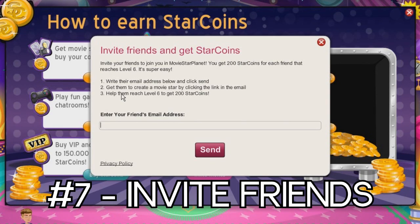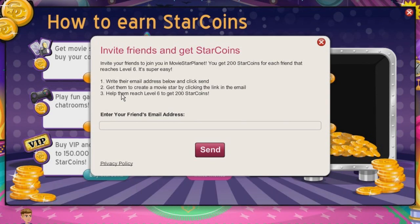And then last but not least, you can invite friends. Inviting friends is not the most lucrative way to get Star Coins because they have to reach level six, and it's not super easy to reach level six — it takes a while.